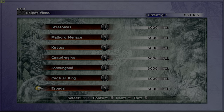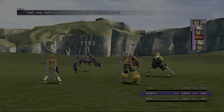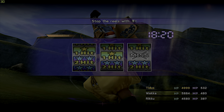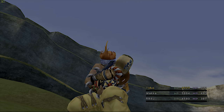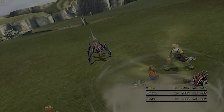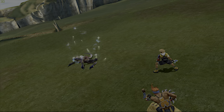We just finished Cactuar King — let's do Espada. Let's use Attack Reels right away. There we go — and that's going to kill him. Yes it is, down goes Espada.